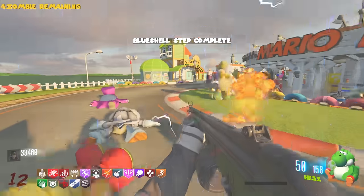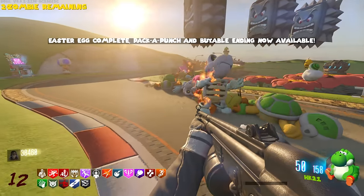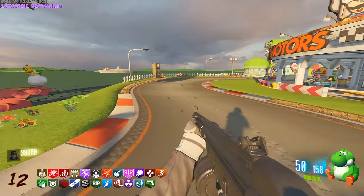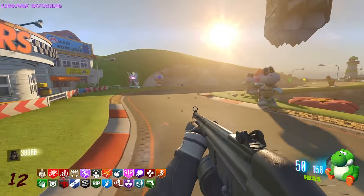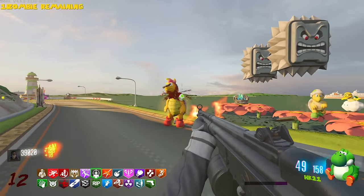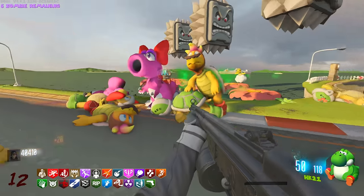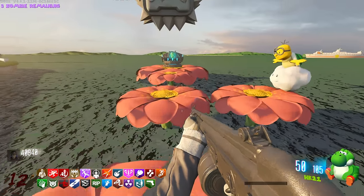Blue shell step complete! Easter egg complete - Pack-a-Punch and viable ending are now available! And I got all the perks back - that's huge! This is a really really cool map, not gonna lie. Now I'll wait till the end of the round and go pack-a-punch. These things keep moving so we want to not get crushed. Let's check how much the viable ending actually is.